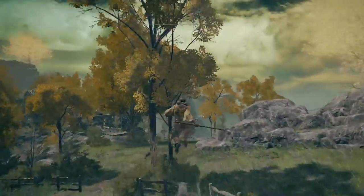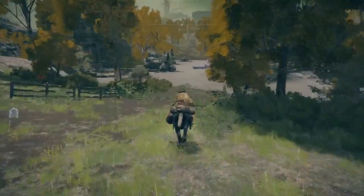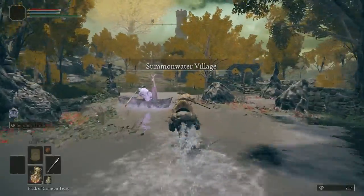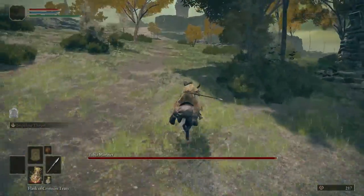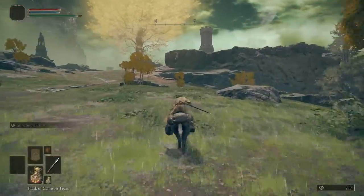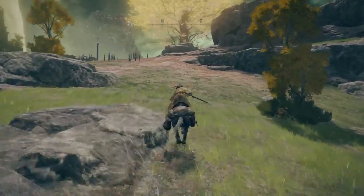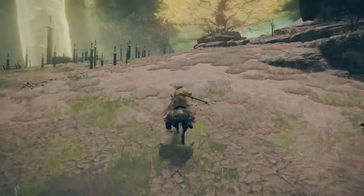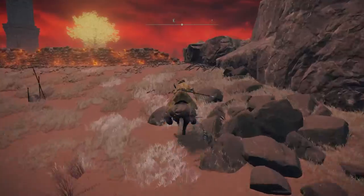Make sure you grab that waypoint, and then we're going to keep going east. We want to ride east all the way through the village, ignoring the little mini-boss for now. We're going to head over the Fiery Wall into Caelid and grab the waypoint. Make sure you stay to the south of that church, because there is an invasion and it is very difficult at this level. So stay away from the church, get over the Fiery Wall, get into Caelid.